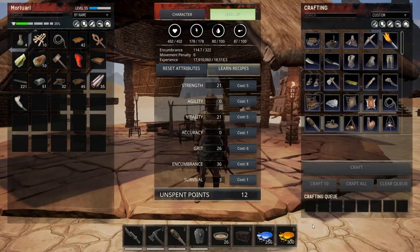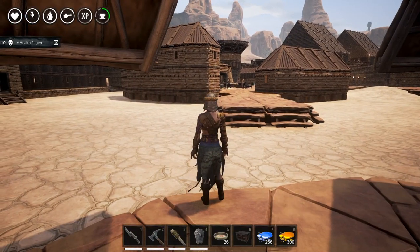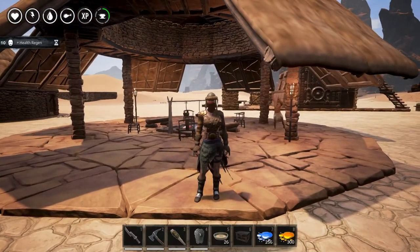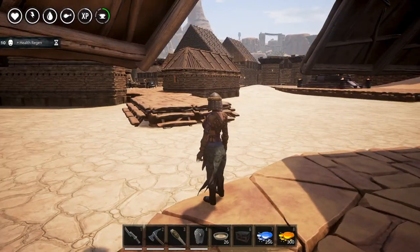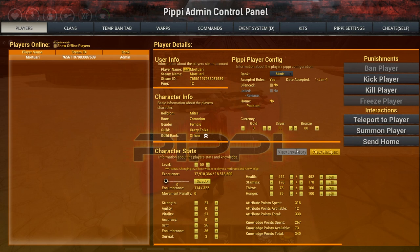There's also a section for punishment and player interaction. You can ban players, kick players, kill players, freeze players, and use teleportation options. You can send a player home if they have a set home location, teleport yourself to a player, or summon a player to your location. That covers most of the player information system, though there is probably still more to discover.